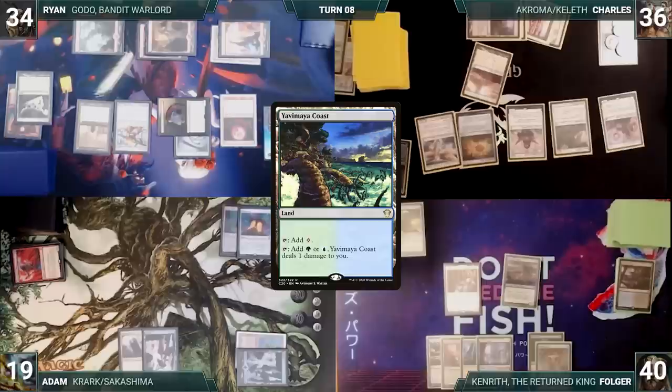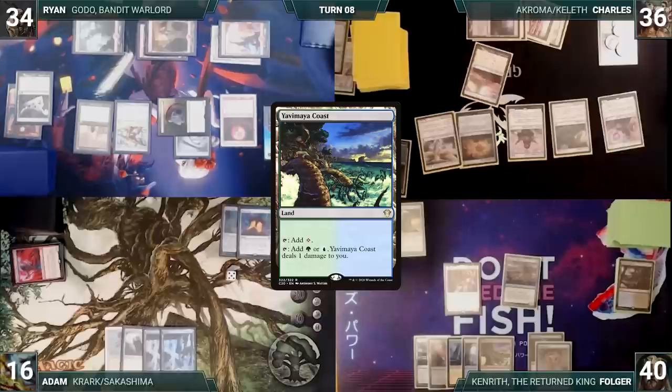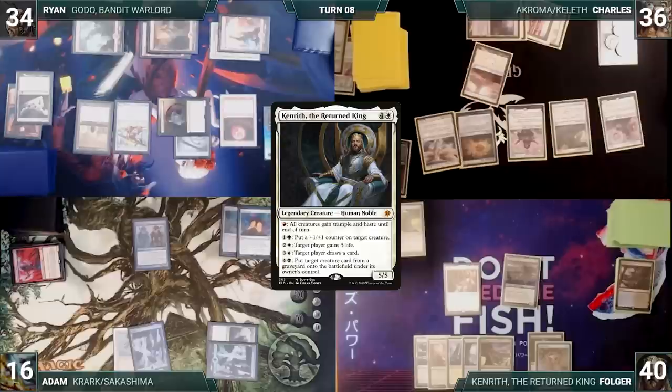During his upkeep, Adam loses his Mana Crypt trigger and takes three damage. He draws and casts a Phantasmal Image. It enters as a copy of Kenrith, the Returned King. Adam ships the turn to Ryan.